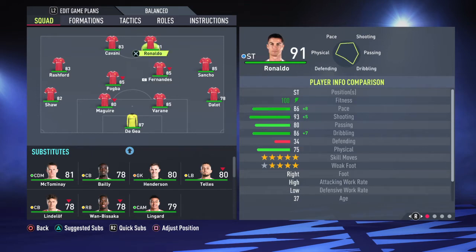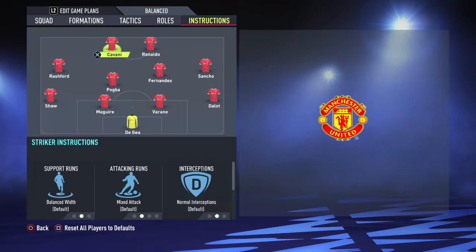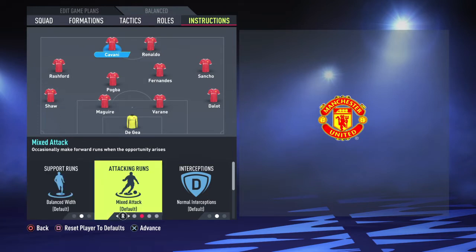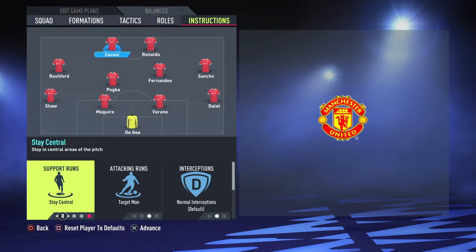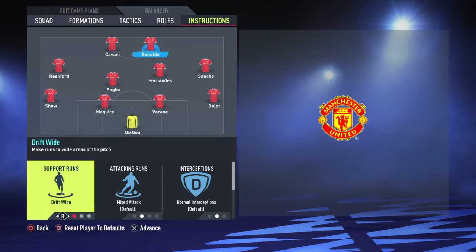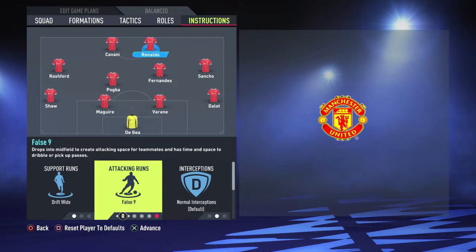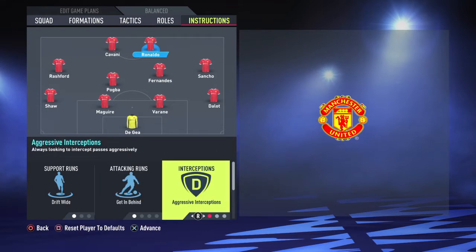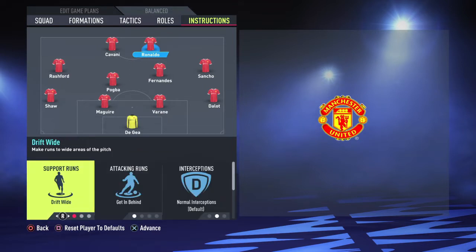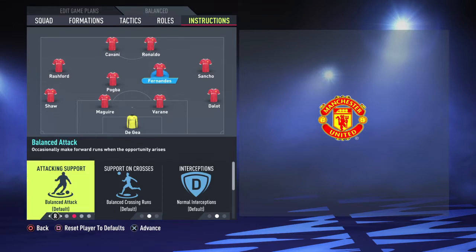Now we talk about player instructions. For Cavani — attacking runs, target man, he can hold the ball. Ronaldo can't hold the ball so I play him as target man and set him to stay central. As for Ronaldo, he doesn't have to stay central — he drifts wide. I can't play him as a false nine getting behind. Normal interceptions — that's all for Ronaldo.